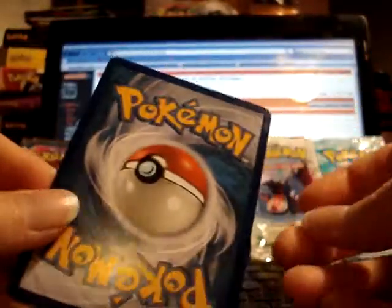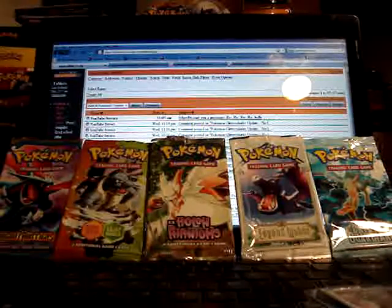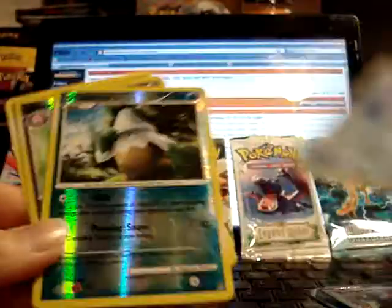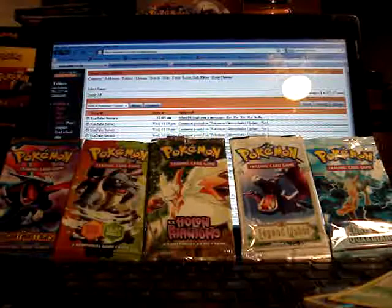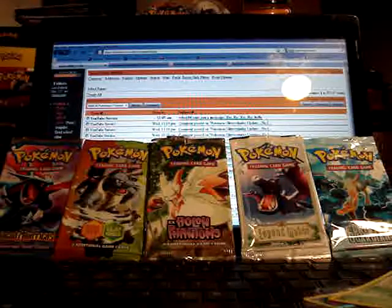It looks awesome — near mint to mint, I'd say. This was the main card of the trade. We also arranged for some reverses, but he lost them, so he sent some other cards to make up for it: Camerupt Rare, Articuno Rare, Snover Reverse, Blissey Rare Reverse, and a Shaman Rare. One of the reverses he was supposed to send I actually got as an extra from someone else, so it's not a terribly big deal. I was more excited about getting the Dustnoir than anything.